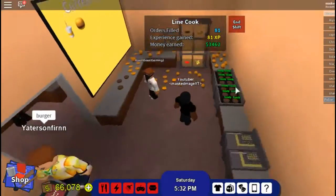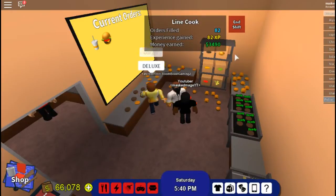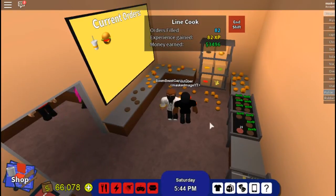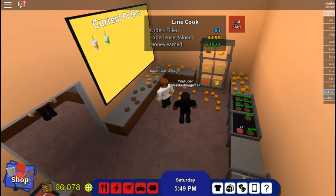All you gotta do is pull the bread over and drag the meat over onto the bread, then drop more meat onto the stove. Just make tons and tons of hamburgers — we're stocking up! They want a deluxe, they want a deluxe.